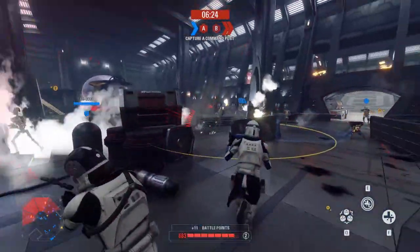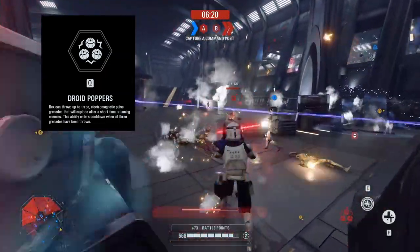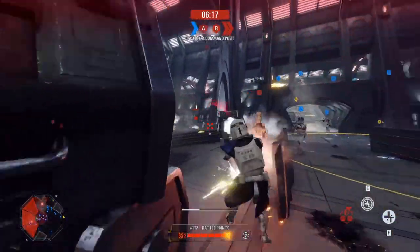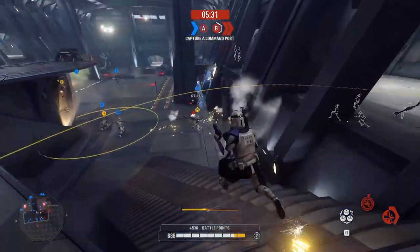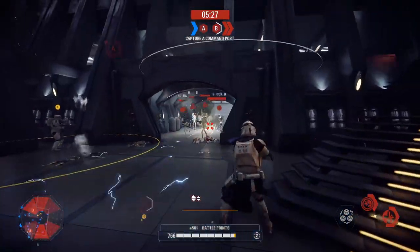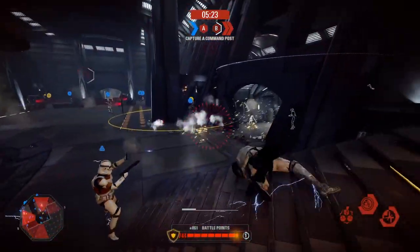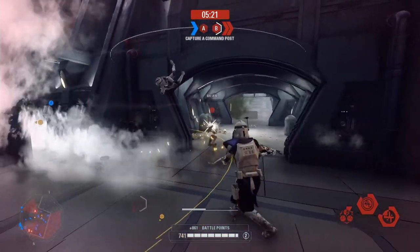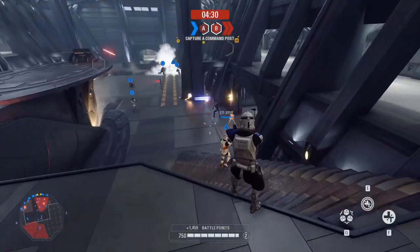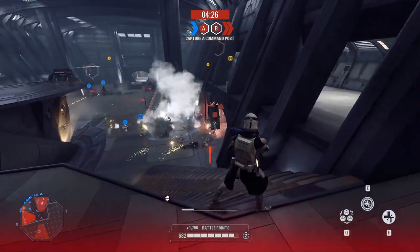Most of you probably know these bad boys by now. Rex will be able to throw 3 electromagnetic grenades that will stun enemies once they explode. After all 3 grenades are thrown, the ability will then go into cooldown. This is an iconic ability for Captain Rex and many clones like him. I like that they gave Rex an ability that really identifies him as a clone, as this was a very common weapon carried when fighting against battle droids of any kind.